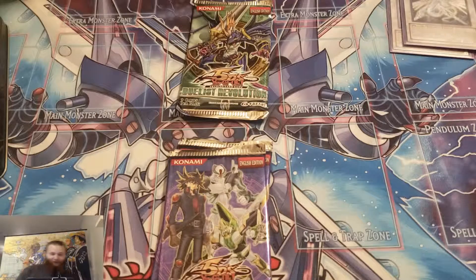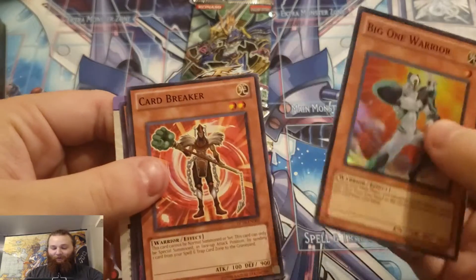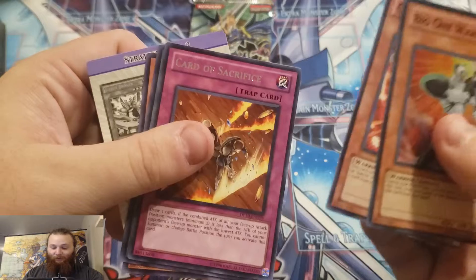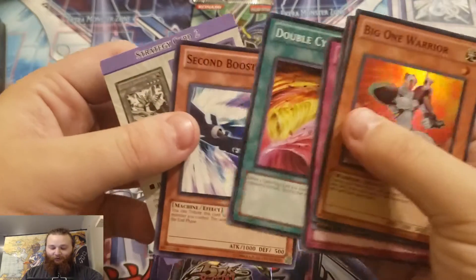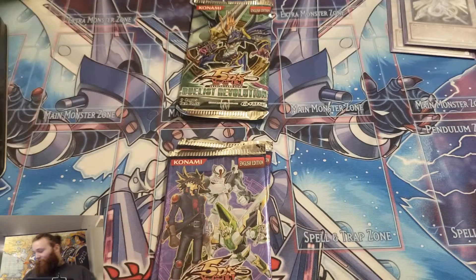Alright, turns out our super is on top right here. Bigone Warrior, Card Breaker, Card of Sacrifice, Double Cyclone, and Second Booster again.